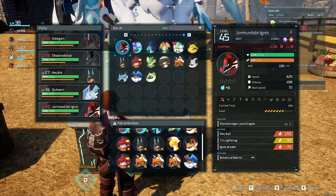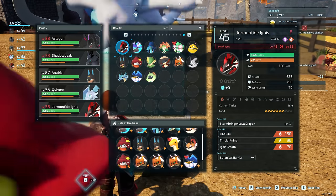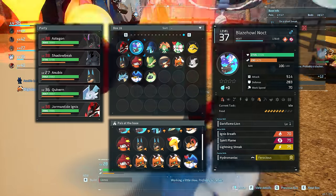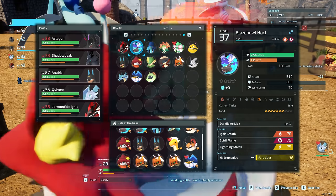Hopping into the main list, first up is Jormantide Ignis. This guy is a tier 4 kindler — very, very good at cooking those ingots. Highly recommend. Moving down from him we have Blazehowl Noct. Blazehowl is only tier 3, but we can get him significantly earlier compared to Ignis, making him just as valuable to have somebody to keep those furnaces going.